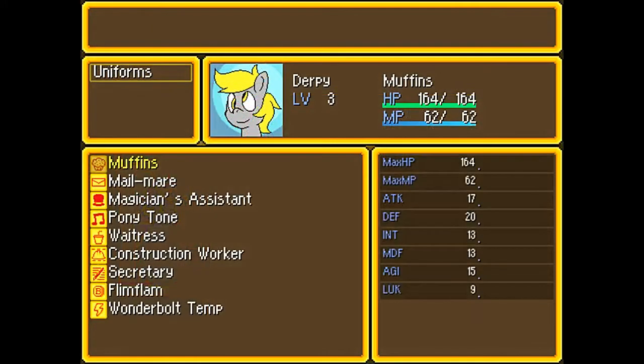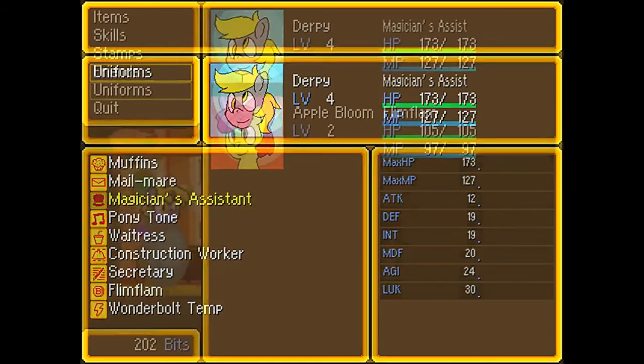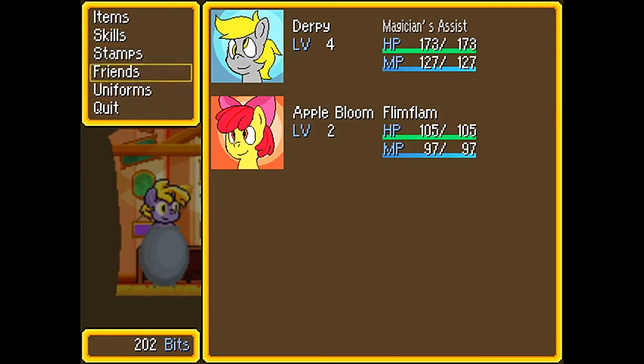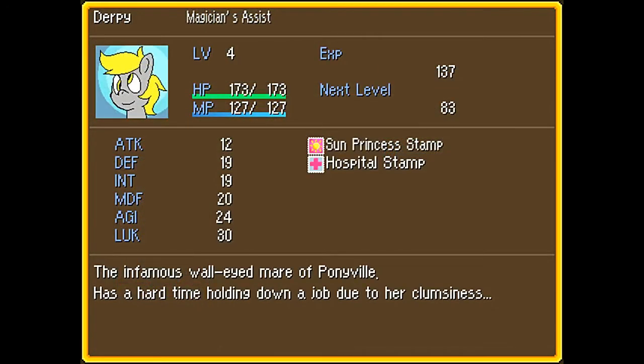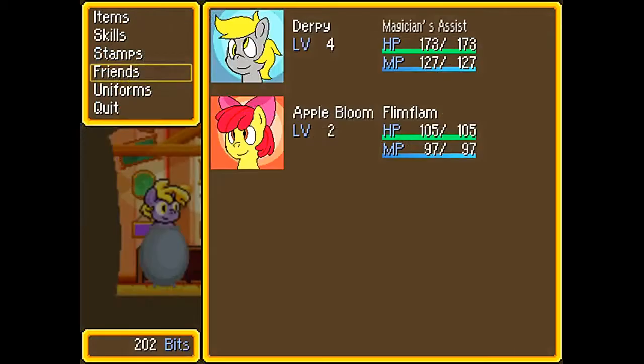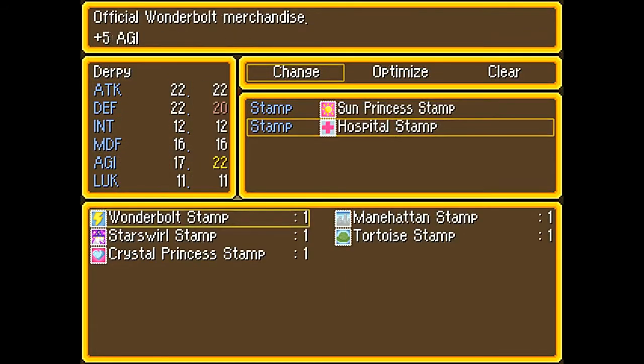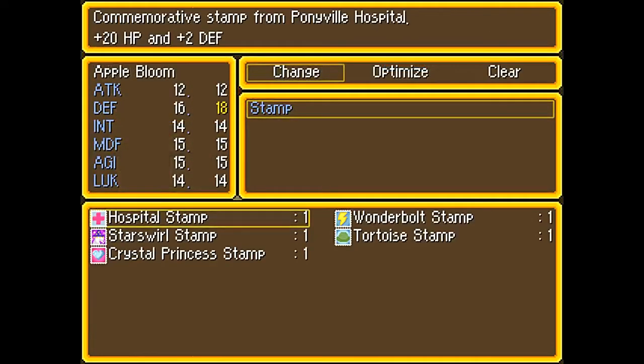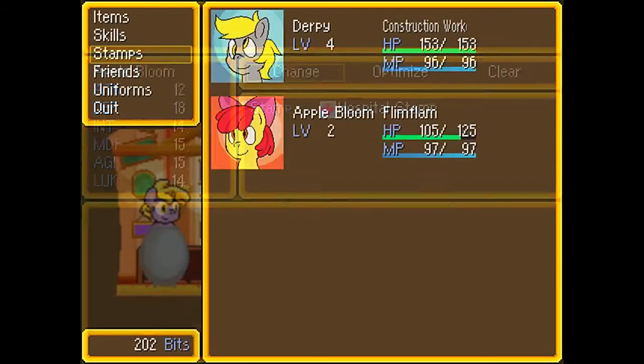Now that our Magician's Assist is at level four, this naturally also has Handout and Gamble, which I don't care about. This is all the abilities this will ever have. You can get plenty of power out of its Luck stat, because every 10 luck gets about 50 more points of damage from the party cannon. There are basically two ways you can go about it — one is giving massive power to the Construction Worker and Apple Bloom, and otherwise just staying a little safe with the Hospital Stamp.